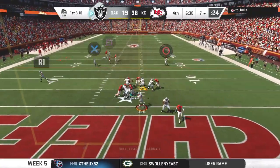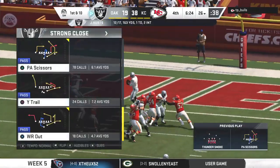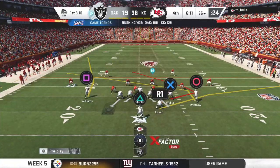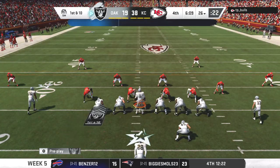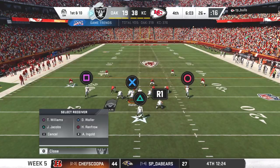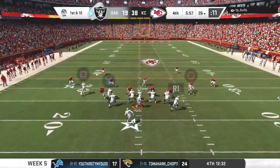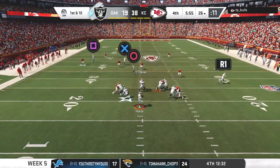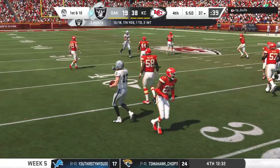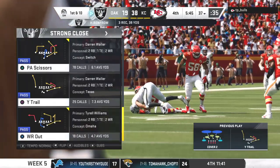He'll come out throwing on first down — complete to his tight end Waller, taken down but not before crossing the 25-yard line. 19 yards on the first play of the drive. He'll look to throw — going to find and complete it to Renfro, able to get across the 35, a gain of 11. Raiders having a first down as well.